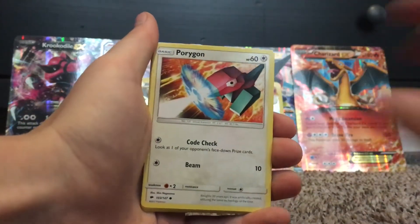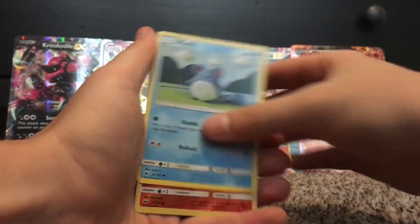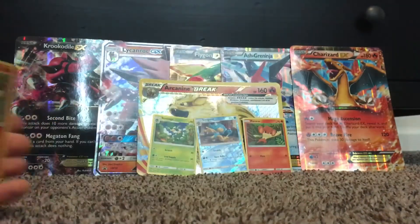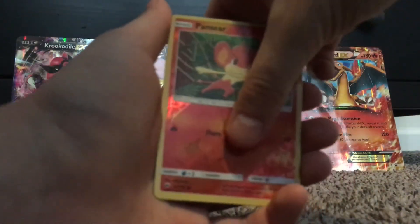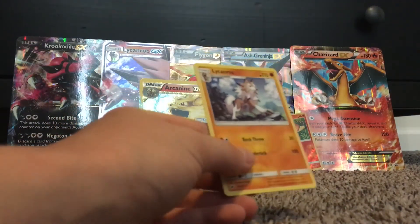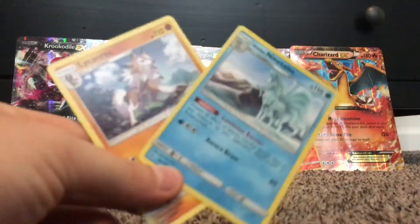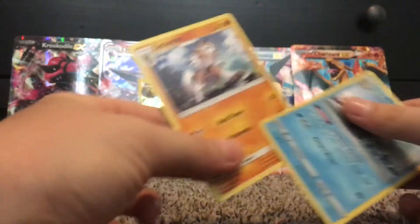My hands are moving everywhere. Alright — Porygon, Rhyhorn, Hoot Hoot, Merrill. And look at that, another reverse monkey. As you guys can see in the background, monkey's all back there. And the rare is a Lycanroc.